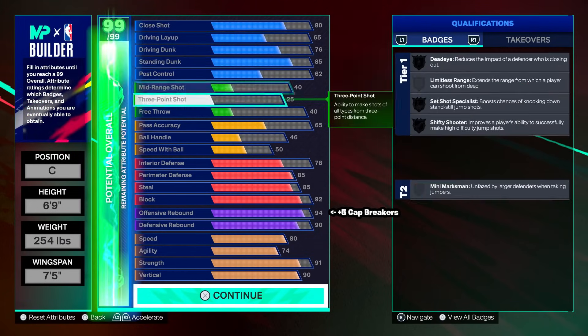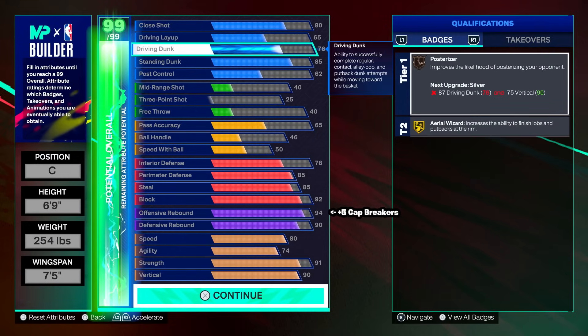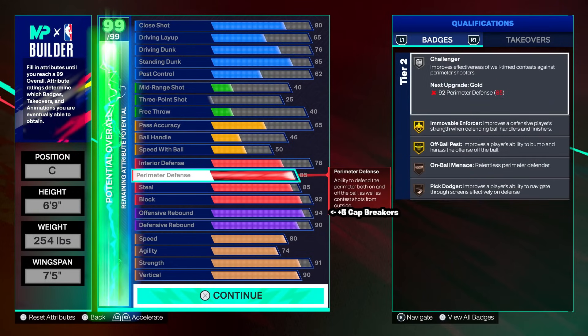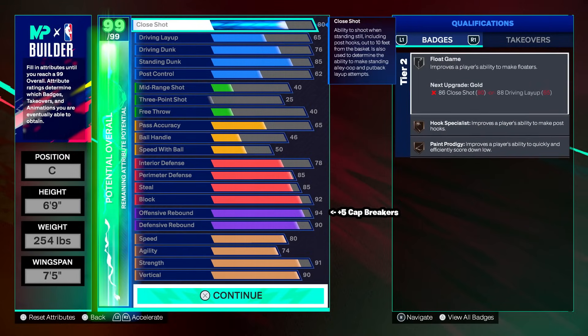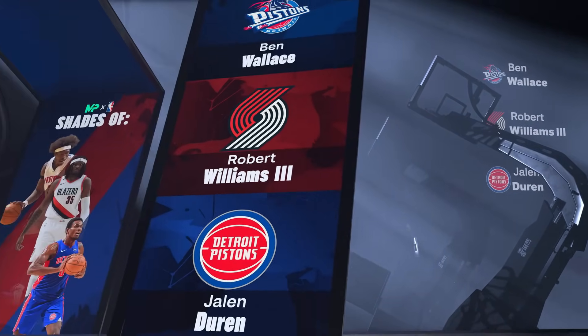This inside center build — I would love to play with it on twos and threes. Great for business. You could also play this at the five in rec. Top to bottom: 75 driving dunk, 85 standing dunk, 65 pass accuracy, 78 interior, 85 perimeter, 85 steal, 92 block, 94 offensive rebound (99 after cap breakers), 91 defensive rebound if you have the extra season cap breaker — otherwise keep it at 90. It's a two-way interior threat. If y'all need an inside center at 6'9, definitely go ahead and make this build.